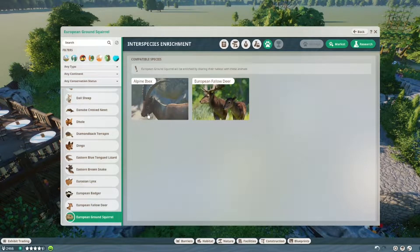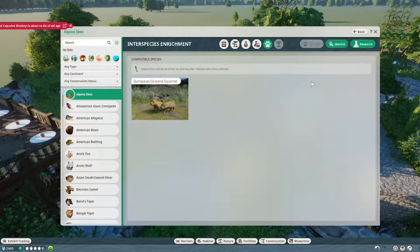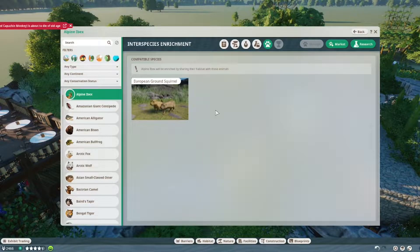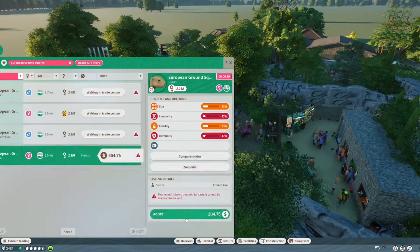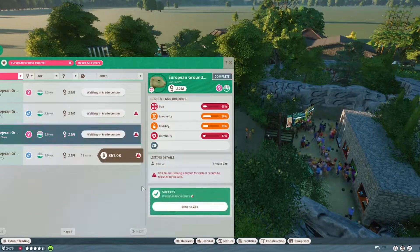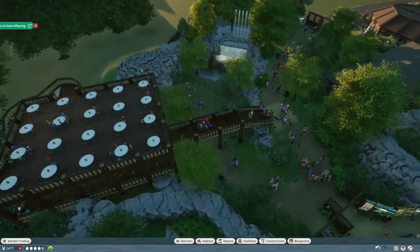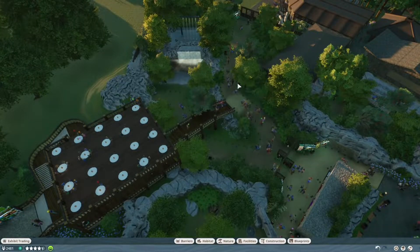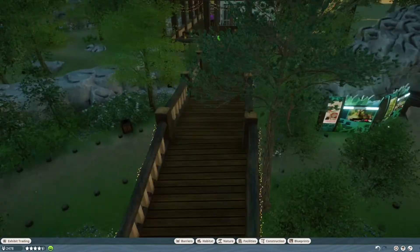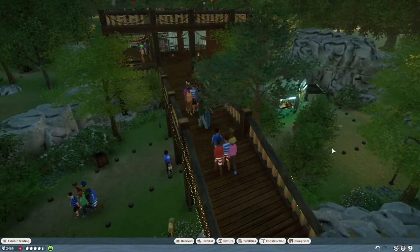We're going to get it in here. It actually likes the Alpine Ibex and the European fallow deer. When the modder adds interspecies enrichment for one animal, it doubles over, so here at the Alpine Ibex you can still see it. If you want to see me building this entire habitat, I will link the video below, along with the video of my restaurant in here. I didn't build that at the same time as I made the habitat, even though it is combined. So there are two videos linked below.